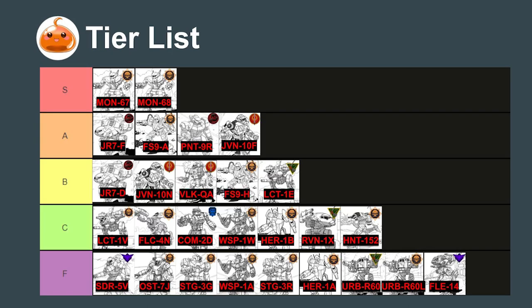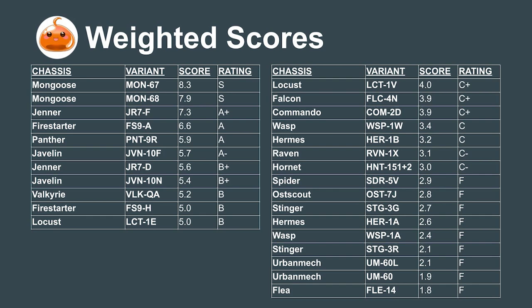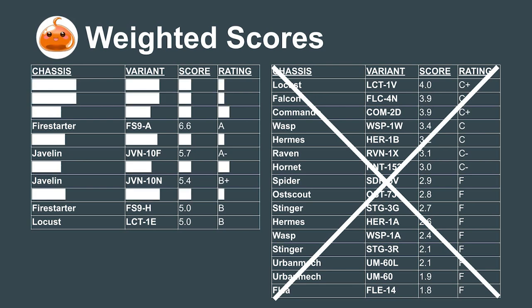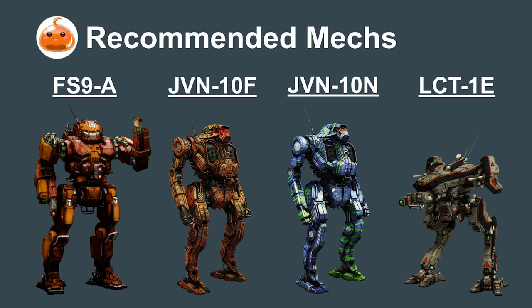So that's the tier list for the light mechs of 3025. But what happens when we take the realities of the resource-strapped Secession Wars into account? Analysis shows a significant drop in performance for anything rated lower than a B, so I'd avoid those completely. The Panther and Jenner are too closely guarded by the Draconis Combine for us to realistically acquire, and the Mongoose and Valkyrie are too rare to reliably find parts for. That leaves us with the Firestarter, Javelin, and Locust — designs with high scores and universal availability. These are the three mechs I'd recommend collecting, with the Javelin and Firestarter forming the core of our light lances and the Locust playing a supportive role.